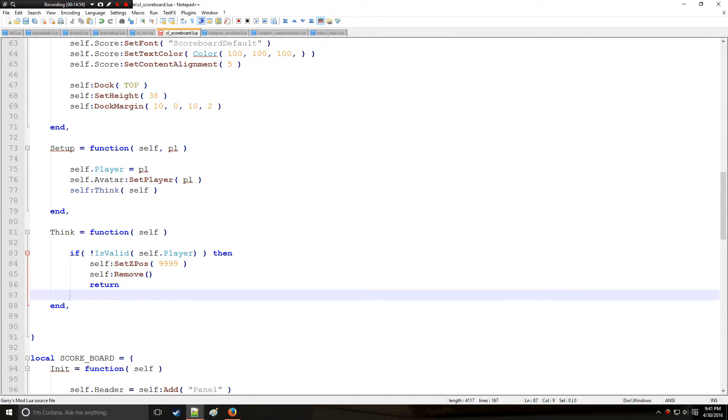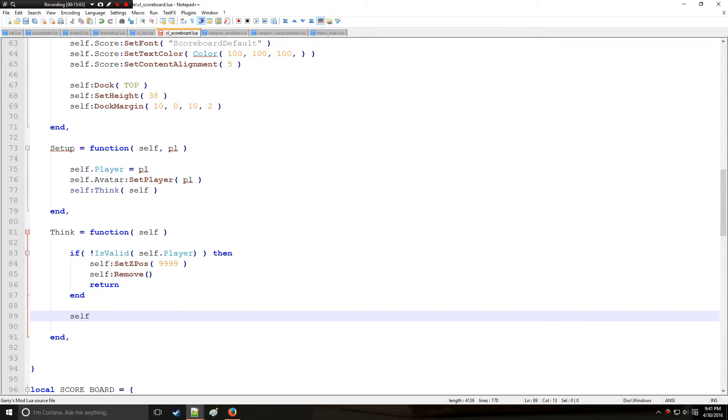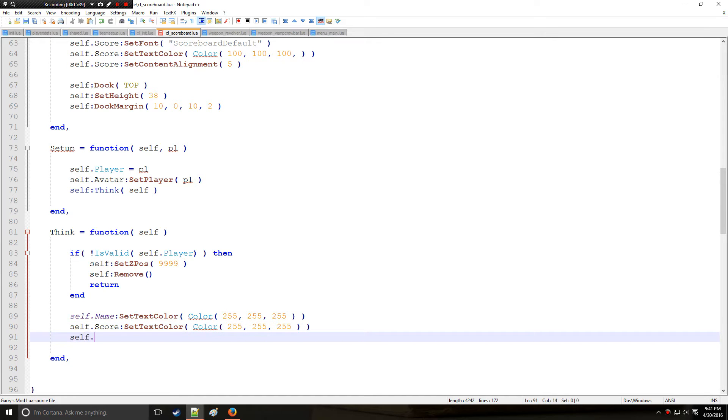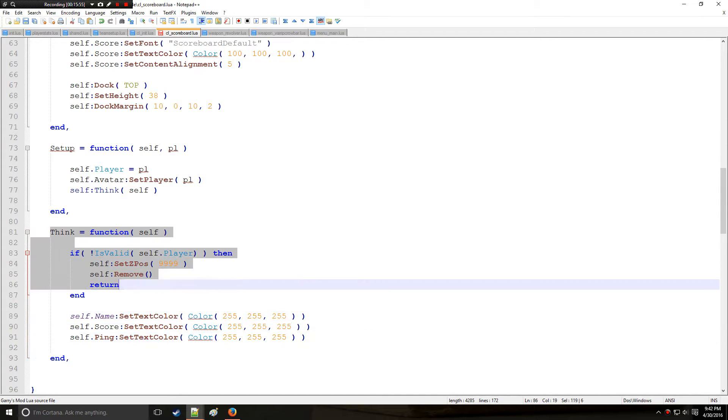If it is a valid player, we set the text color to white. We call self.score:SetTextColor to white, and we do the same for ping — self.ping needs its text color set to white as well. You can change these to any color you want, or even make them random colors for a rainbow effect, since the think function updates consistently many times per second.